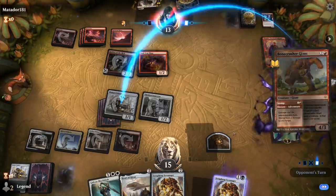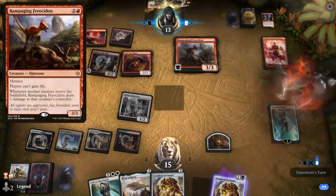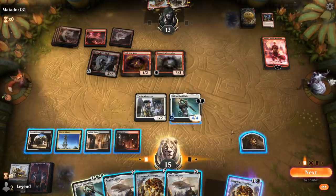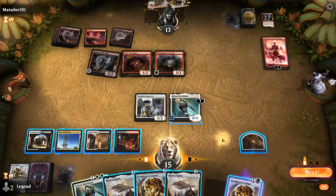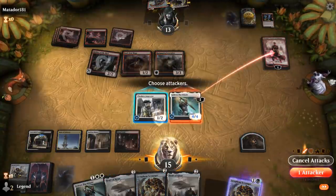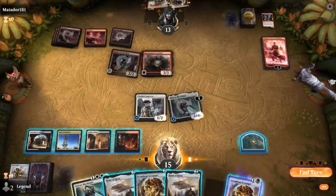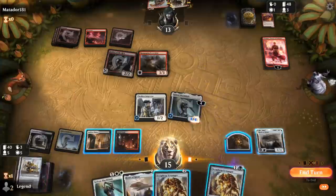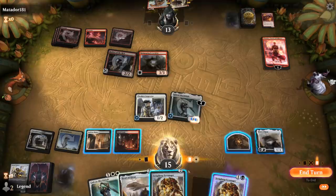It's going to be a Rampaging Ferocidon preventing lifelink, and we draw another Heart. We've got to go after Chandra. I can play Heart and Scrap Heap, which can crew the Heart on defense. Gideon giving it indestructible goes away next turn. We'll just jump with Soulscar Mage. At least Heart of Kiran doesn't deal any damage with Ferocidon in play. I kind of want to empty my hand for Robber of the Ridge too, so just playing Scrap Heap is better for me here.